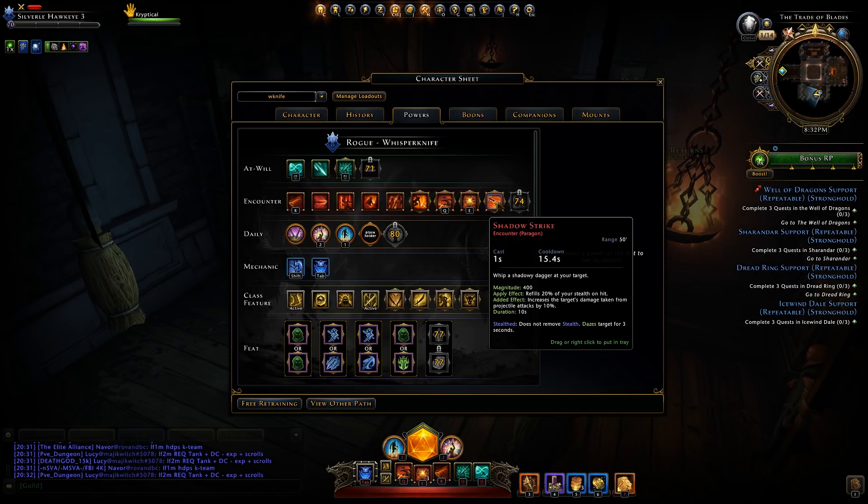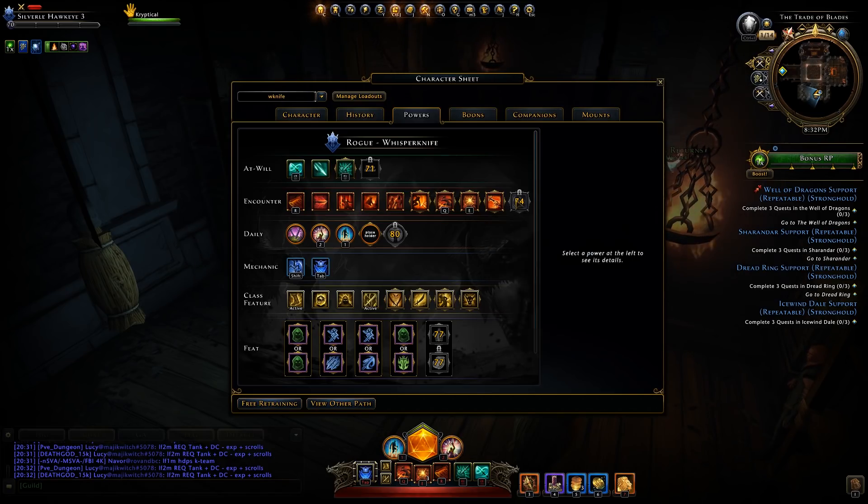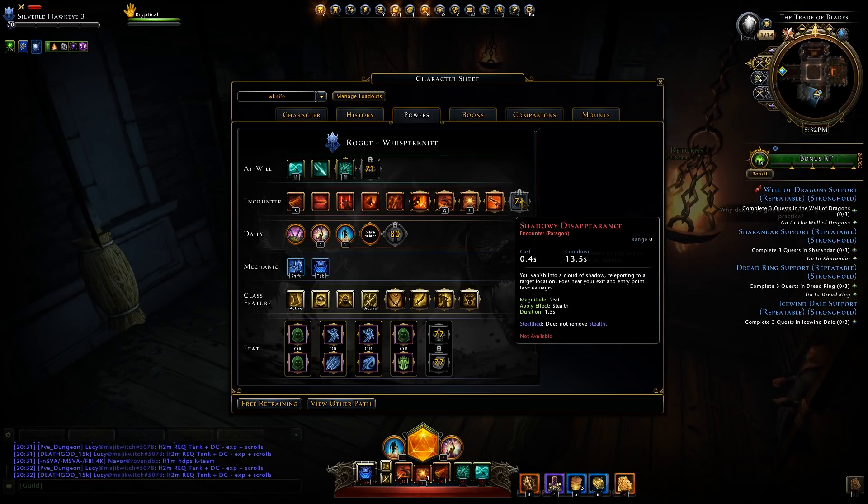Shadow Strike has a low-to-moderate magnitude, refills 20% of your stealth on hit, and increases the target's damage taken from projectile attacks by 10% for 10 seconds. If you use it while stealthed, it doesn't remove you from stealth and dazes the target for three seconds. And lastly, Shadowy Disappearance — the best encounter in terms of utility — lets you teleport to your target location and deal damage at both your exit and entry points.